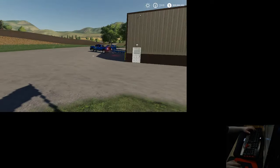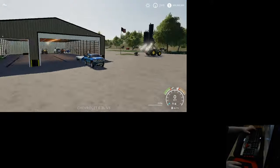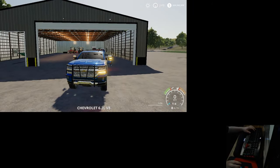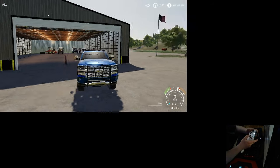Now for Xbox people, hopping right back in my truck — sadly there are no hazards on Xbox, but you do have blinkers. You're going to press and hold RB on your controller and go right on the D-pad, and there's your blinker.